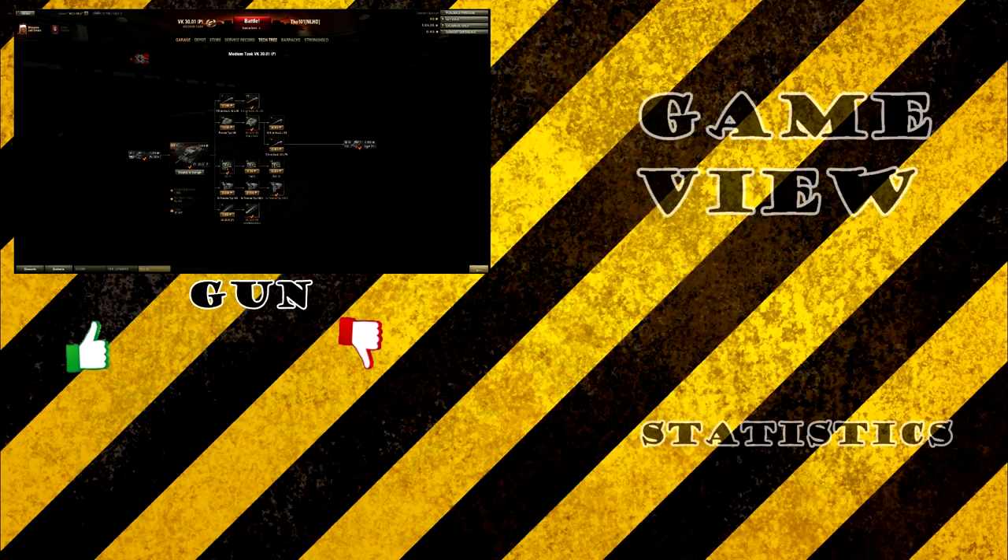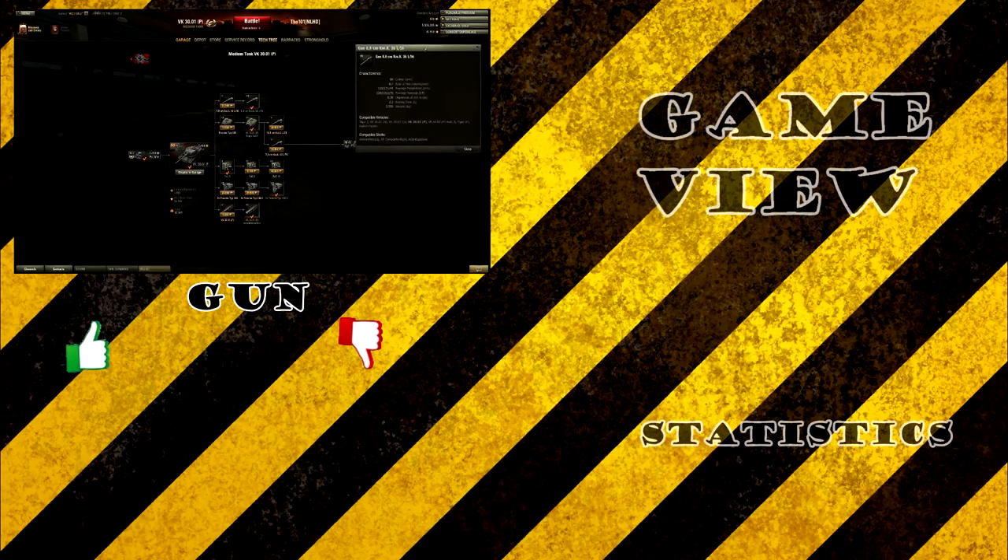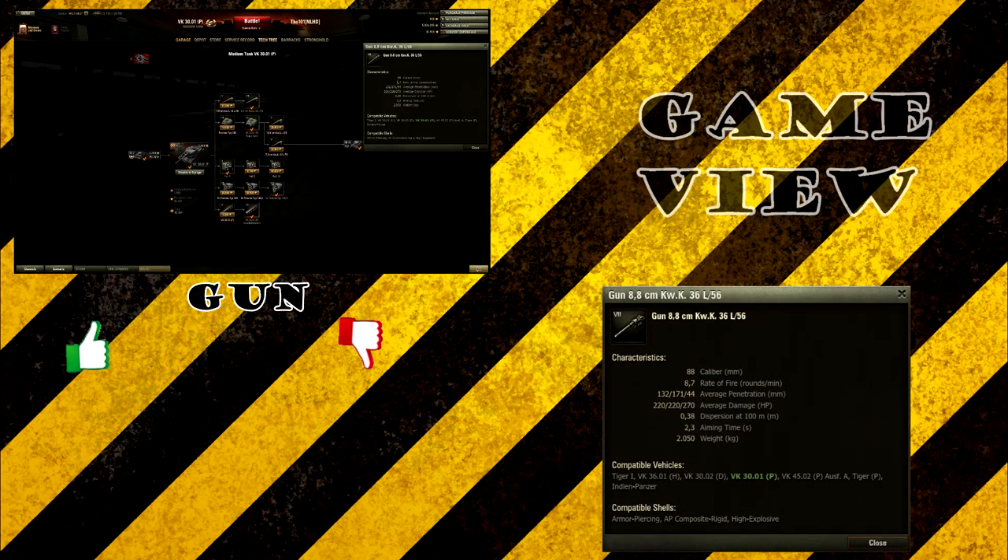The gun on this tank is an 88mm gun that fires 8.7 rounds per minute, which gives a really high DPM. Each shell does 220 alpha damage, making this one of the big advantages of the tank. It has a good rate of fire and good damage for its tier, which can shave off almost one third of the health of the average tier 6 tank. You can punish enemies with high damage rolls and decimate them with your DPM.